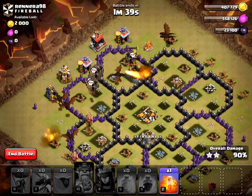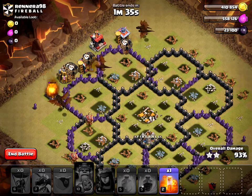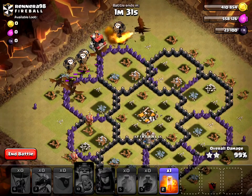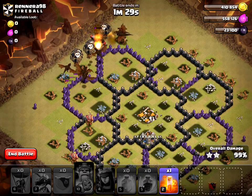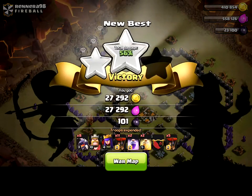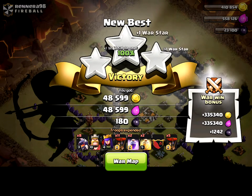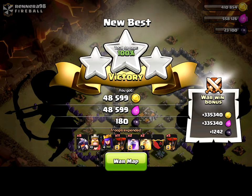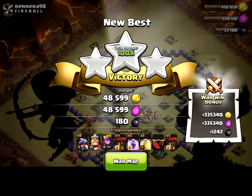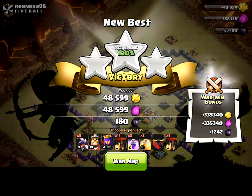I usually expect to see a dragon and a balloon in their Clan Castle, but I was a little surprised to see that they had a Pekka. It's probably a good idea that I didn't use ground attack. That was a three star. Thank you for watching. Please don't forget to hit the like button if you enjoyed this video — my first dragon attack as a Town Hall 9. Please comment below and hit that subscribe button if you want to continue watching this series.